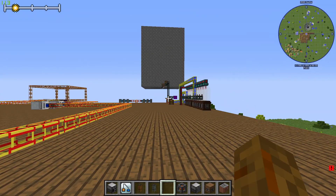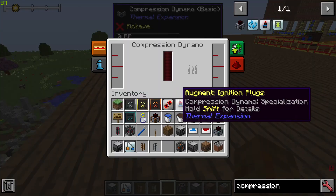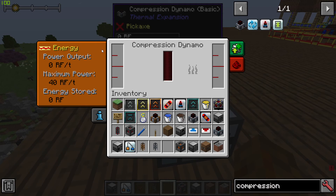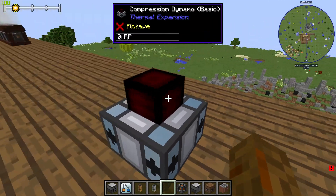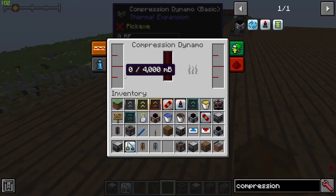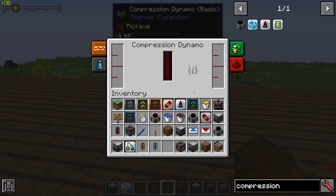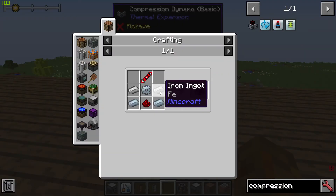The Compression Dynamo is a basic dynamo you get for generating power in the mod Thermal Expansion. Thermal Expansion comes with a bunch of different Dynamos. This is the Compression Dynamo. Here is the crafting recipe — you need tin gears and tin ingots at the bottom.